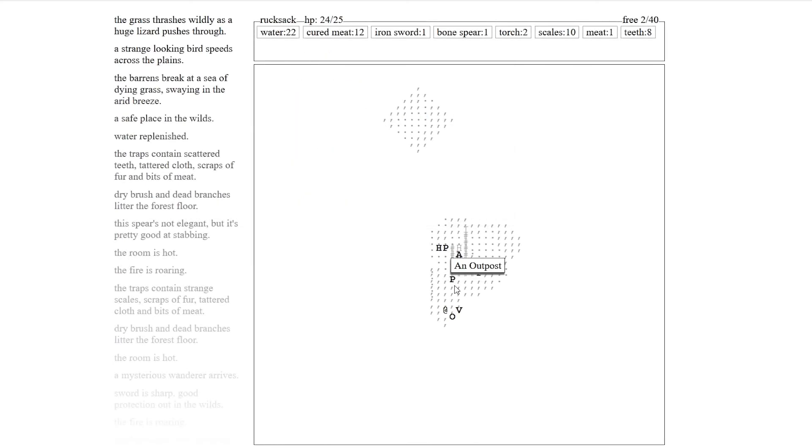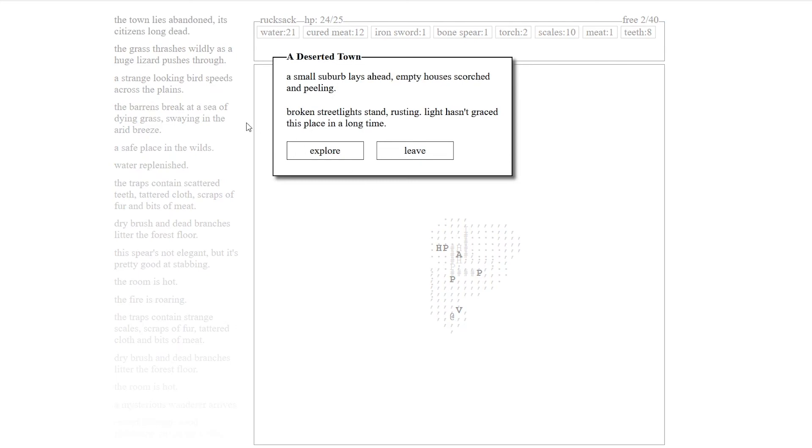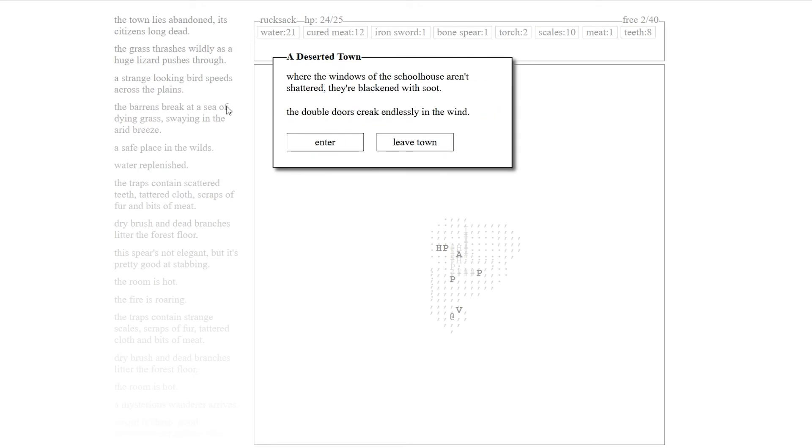We've got an abandoned town and a camp. Abandoned town — I always keep dying in this. Let's go in. A deserted town. One of these towns I'm going to survive. A small suburb blaze ahead. Empty houses scorched, the ceiling. Broken streetlights stand rusting. Light hasn't embraced this place in a long time. Where the windows of the schoolhouse aren't shattered, they're blackened with soot. The double doors creak.